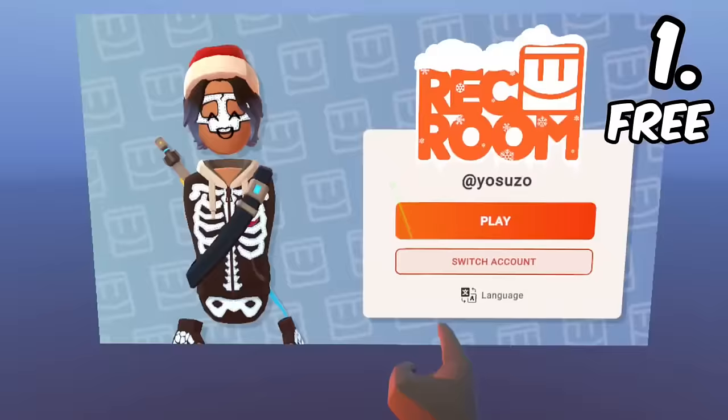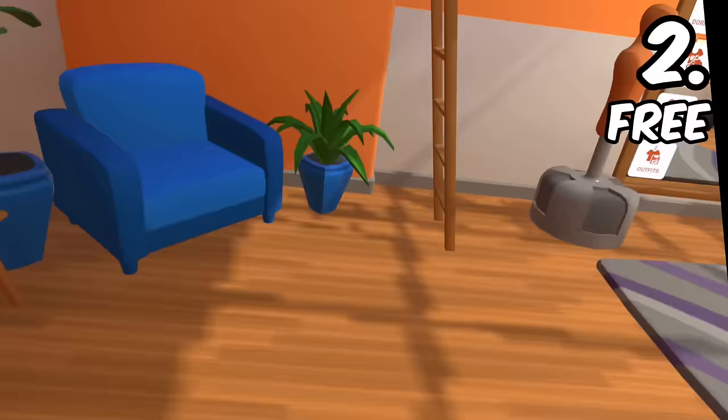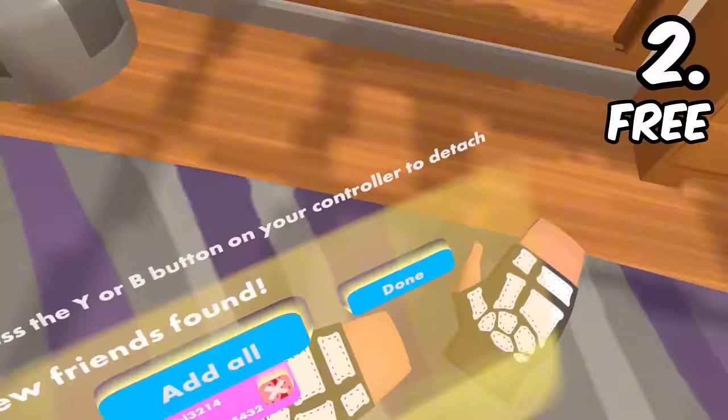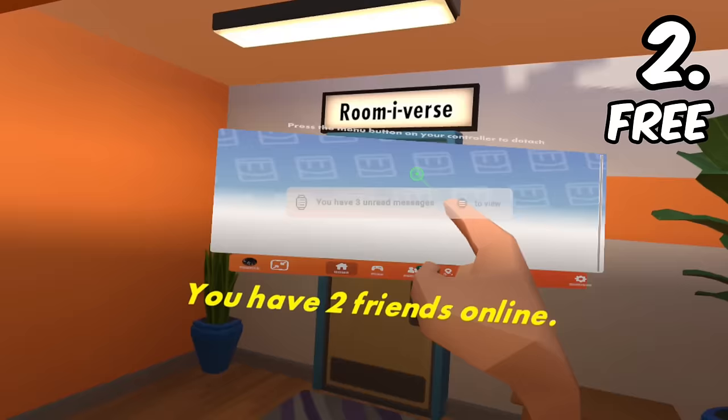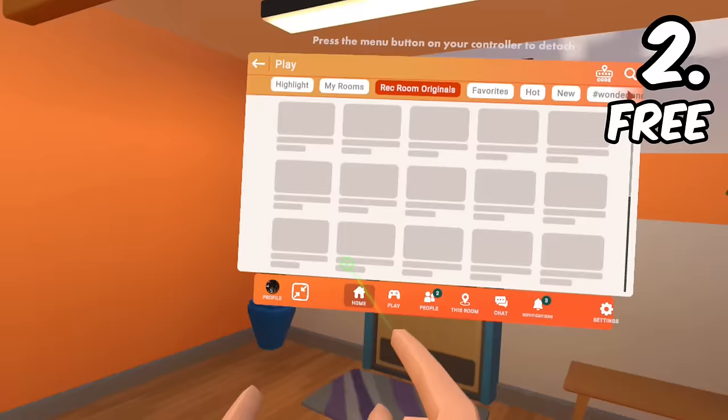For number 2, we have Rec Room. Rec Room is basically one of the most popular games on VR next to Gorilla Tag, and it's free. It's basically the Roblox of VR, even though we already have Roblox VR. This was basically what came before Roblox VR, and people still play Rec Room all the time. You have a whole catalog of games to play — all these community-created games, and then you have Rec Room Originals, which are the most detailed games.